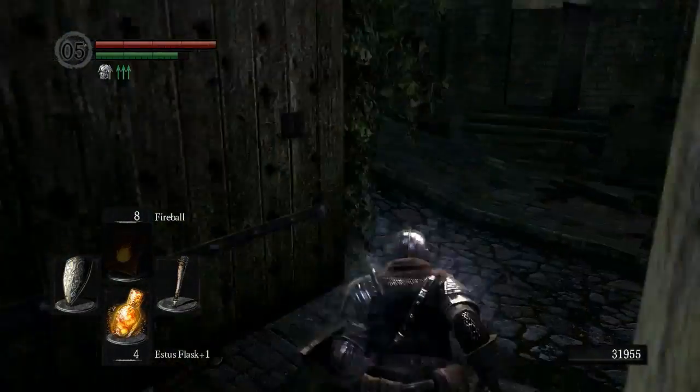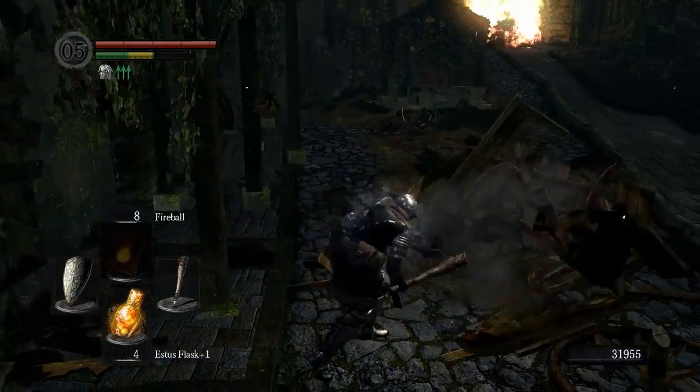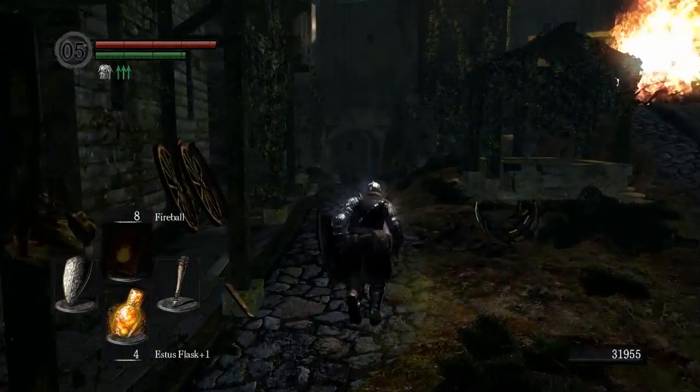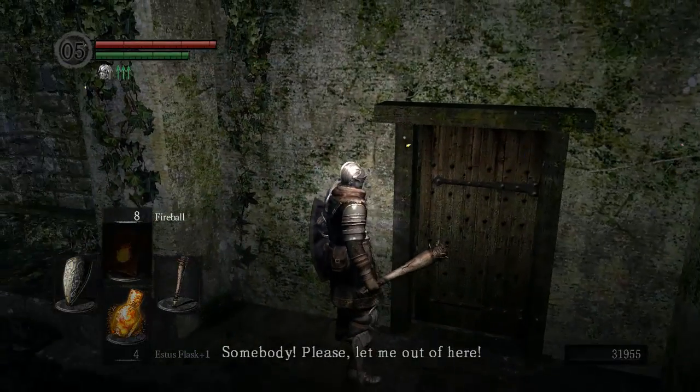Over here we pick up the Mailbreaker. It's a pretty quick dex weapon, kind of like a rapier. In fact, it may very well just be a rapier. But there are many better rapiers in the game. It's kind of shit, I don't suggest you use that one.